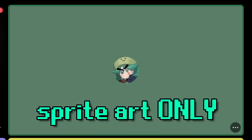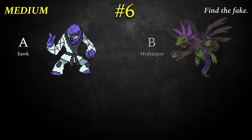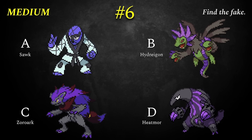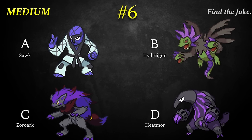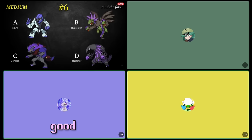The final question of the medium section — golden number six. So remember, sprite art only from the original games. And this time, it's purple, baby. Scolipede, Hydreigon, Zoroark, and Heatmor. One of these is fake. Purple is a great color. Hydreigon has been in a question in our past quizzes, and I have PTSD from Hydreigon — this is the third quiz Hydreigon has been in, and I'm pretty sure Toast gets it wrong every time.